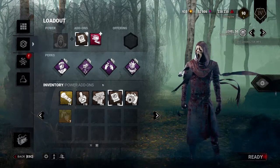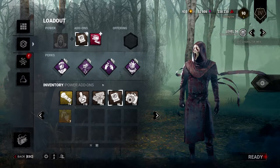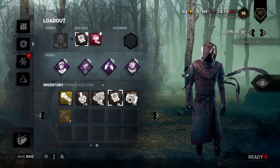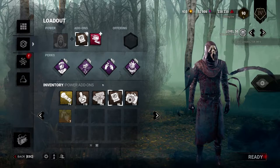When you add in perks that remove your terror radius on stealth killers, it throws off the timings on when you can and can't be hurt, and that makes these killers significantly more dangerous because you just never know when they're gonna be stealthed or not.